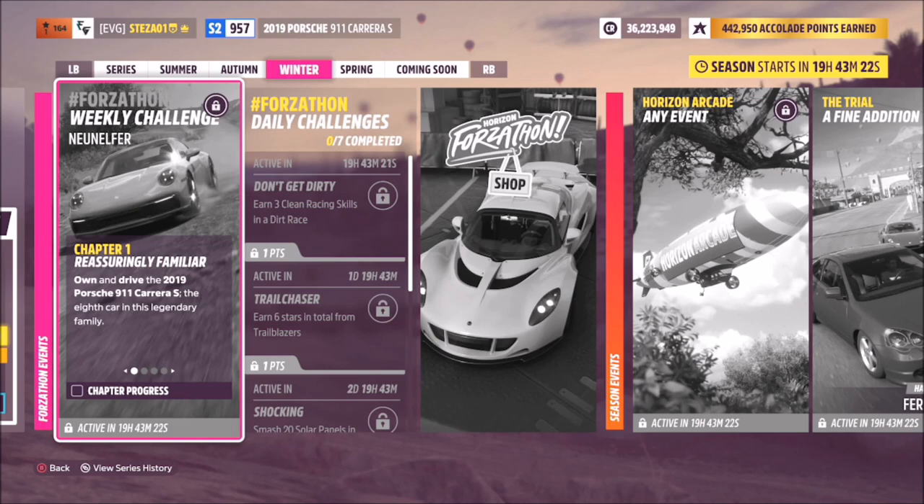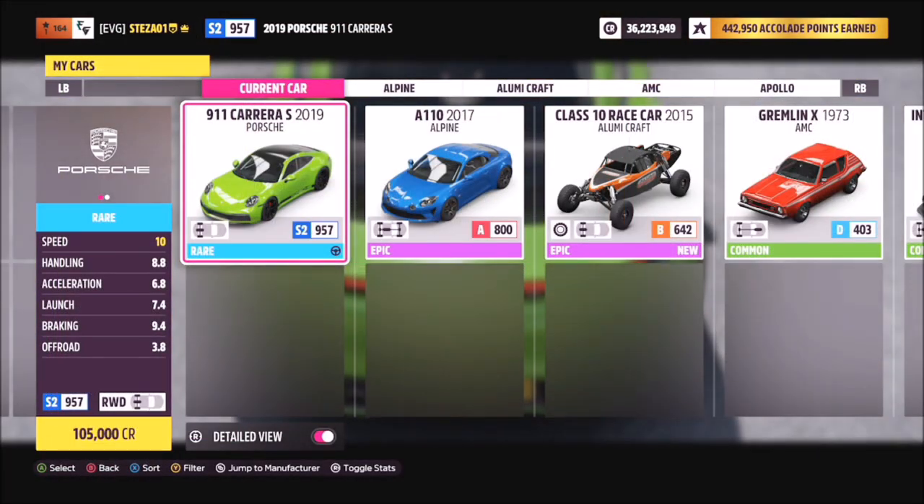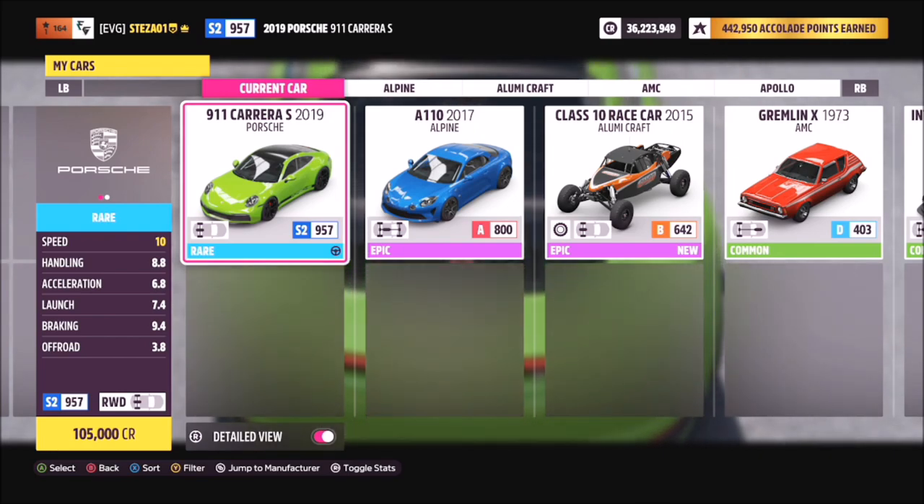For this Forzathon you need to use a 2019 Porsche 911 Carrera S to complete all of the challenges. It will set you back 105,000 credits from the auto show, or you can pick it up from the auction house or win it in a wheel spin.